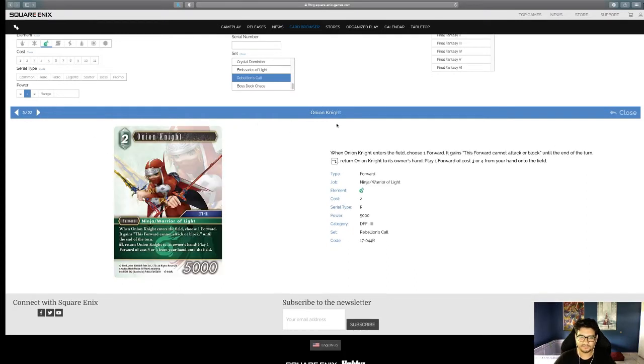Onion Knight: when he enters the field, choose a forward — it gains 'this forward cannot attack or block until end of turn.' Return Onion Knight to its owner's hand, then play a forward of cost three or four from your hand onto the field. He's Ninja and Warrior of Light, which opens up a lot of plays for both those decks. Playing cost three or four forwards is just fantastic — those are the playmakers — and I like him a lot.